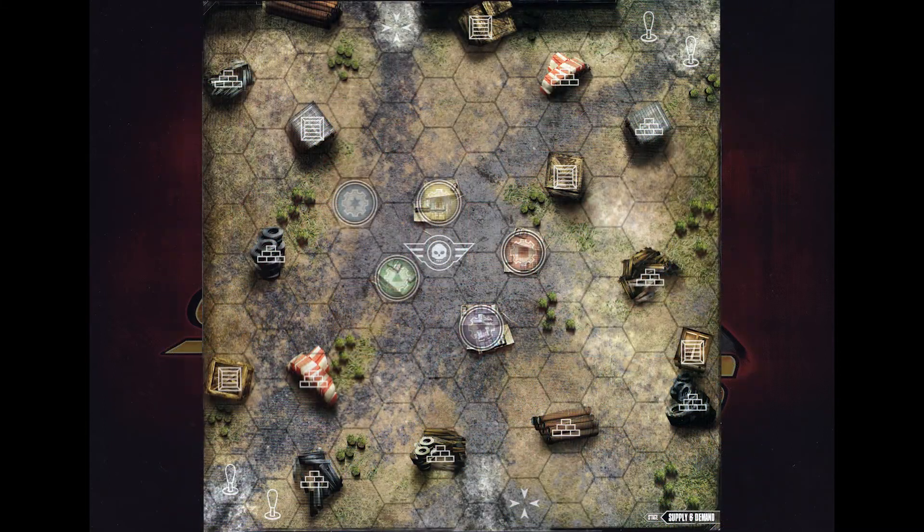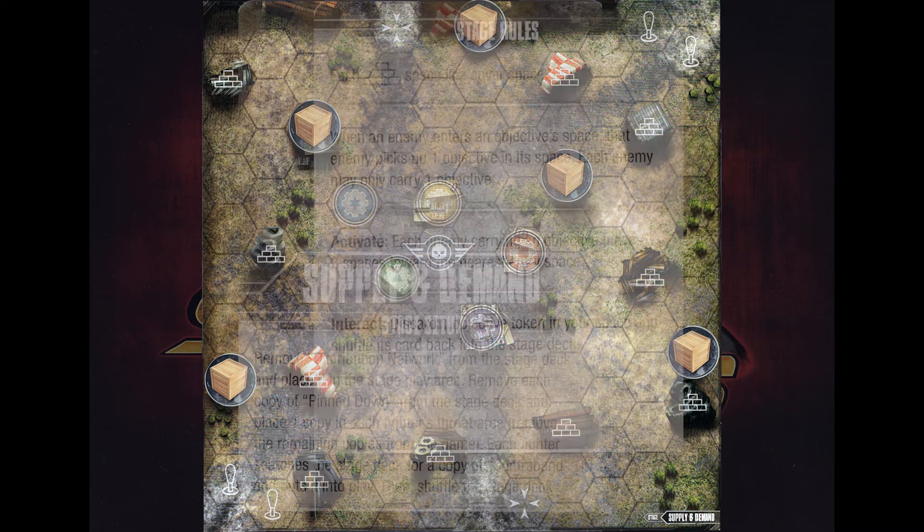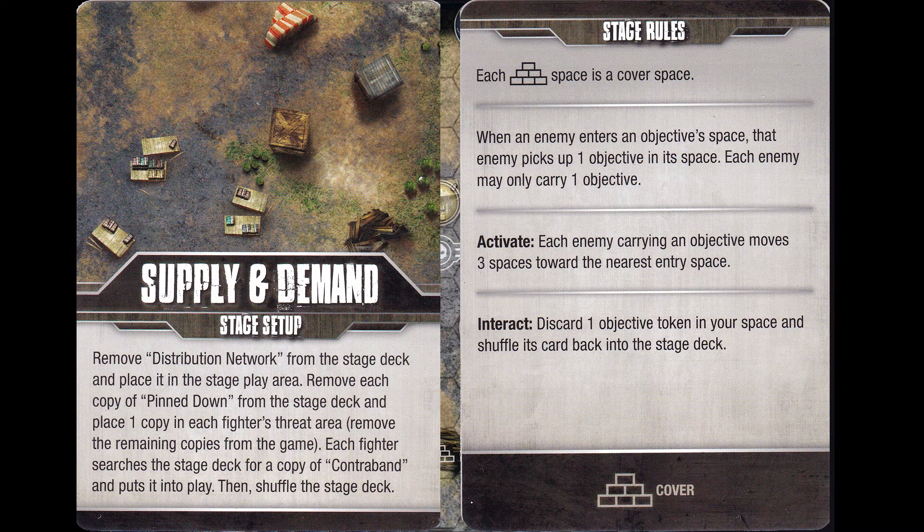First things first, we need to put the loot tokens on the board because those never change, and then we need to take a look at the stage card to see what kind of requisites we've got. We're looking for contraband cards, and those contraband cards are the objective tokens. We only need one per player, which means the rest are going to get shuffled back in.